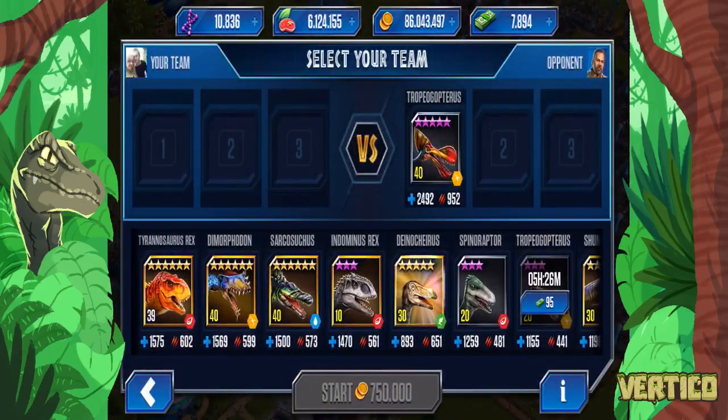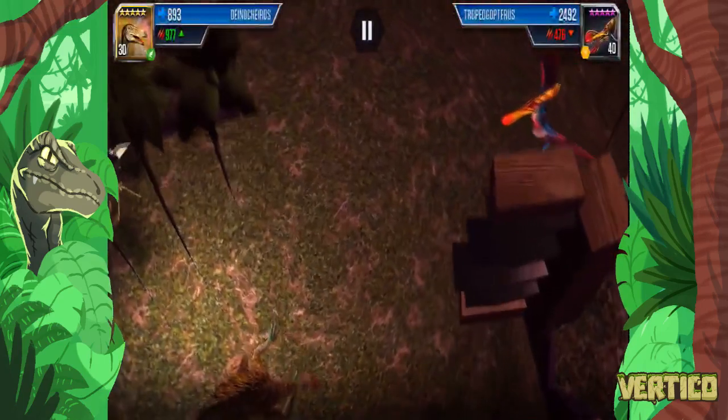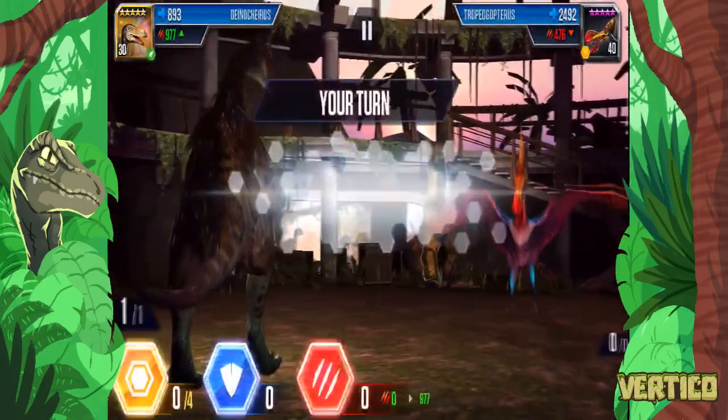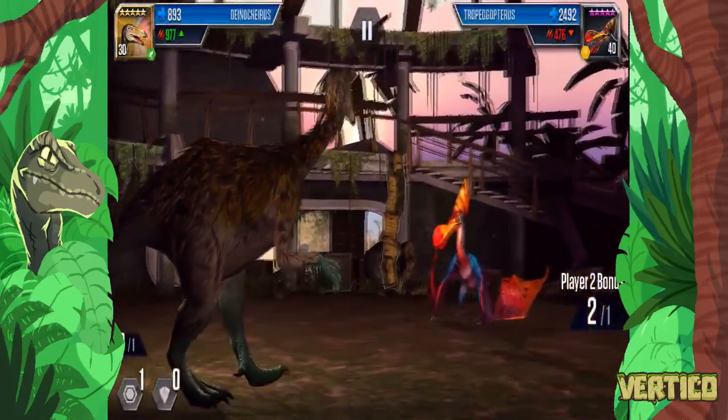Now all I need is a decent herbivore. I'll stick a Dynokyrus down because it's a glass cannon. He can only take two attacks but I'm sure he won't beat me, it's fine.